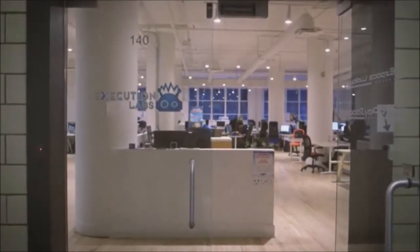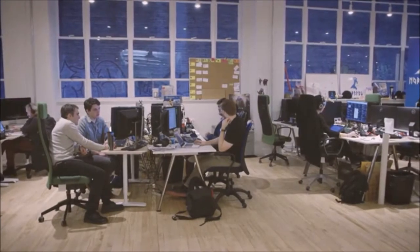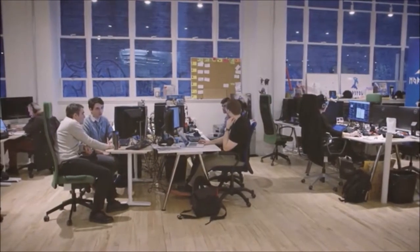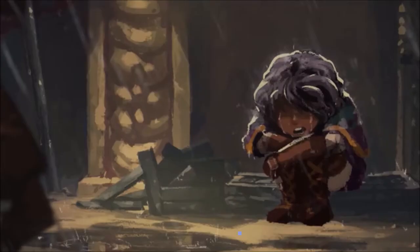The main inspirations for Children of Zodiac come from our love of tactical JRPGs from the 16-bit and 32-bit era, like Shining Force 1 and 2 on the Genesis and Final Fantasy Tactics on the PlayStation 1.